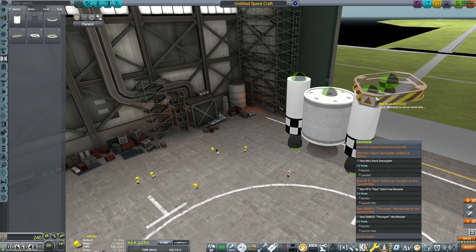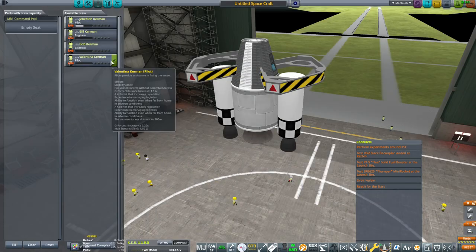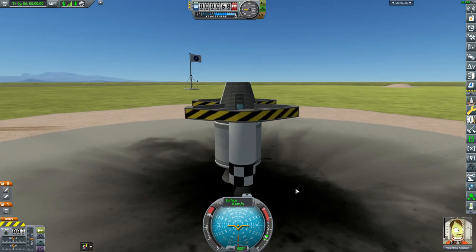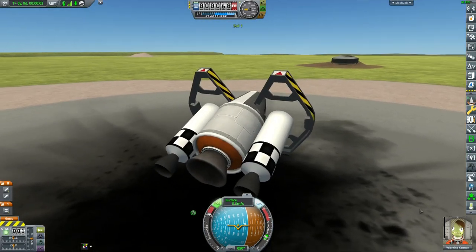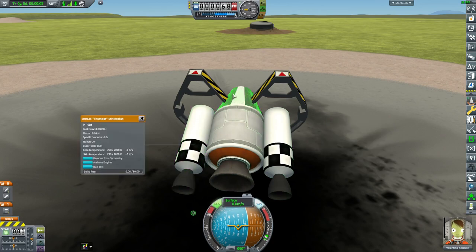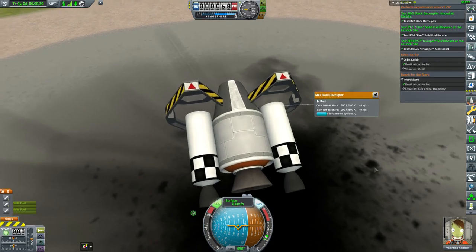Flea Solid Booster. Mark II Stack Decoupler. Thumper Mini Rocket. Valentina is up. The reason I put the solid rocket boosters right here is because when you're turning your rocket to orbit, it rotates like this — and it's easier to do that when they're right here instead of on this side and this side. Run Test. Run Test. I just have to decouple this. Nice, three contracts right there. Maybe I'll get a few more of those.